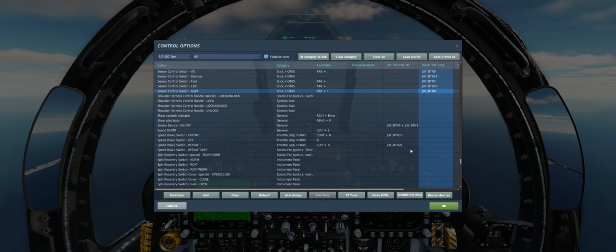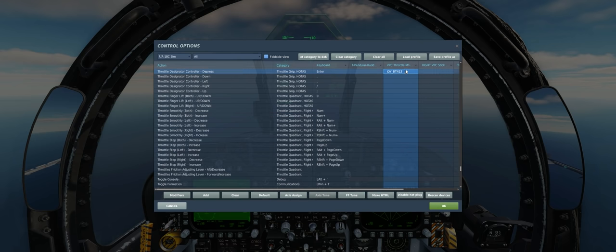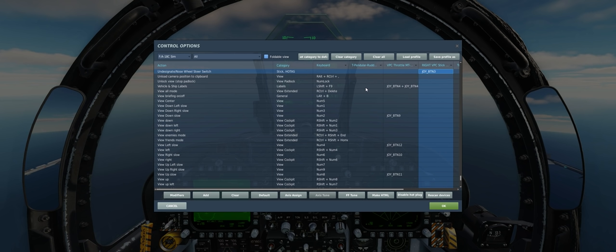We also need the throttle designator controller mapped. I have TDC depress mapped, and for up, down, left, right I use a thumbstick on the front of my VPC CM3 throttle as an axis to slew the captain's bars on radar, slew the targeting pod, or control the SPI on my HUD or HMD efficiently. New DCS players should definitely have their TDC mapped via an axis or through a hat switch.